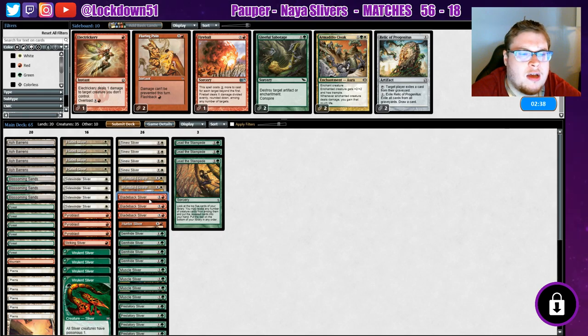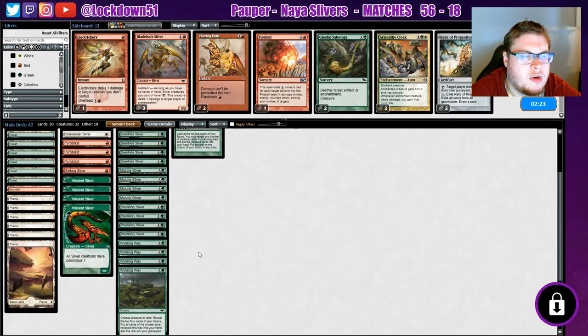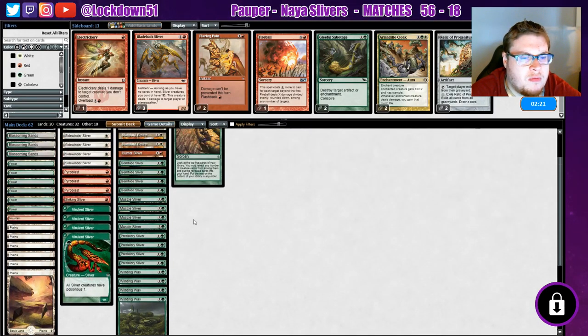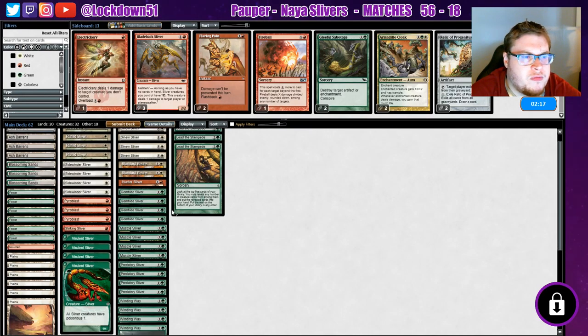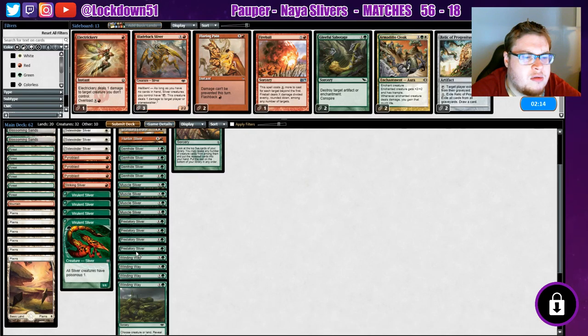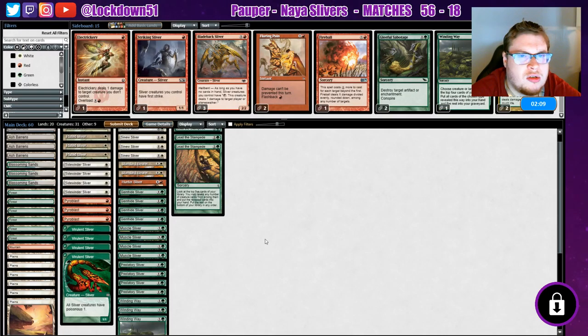I kind of want to take out all the Bladebacks and leave in the Hunter. We'll leave in the Hunter — I think that might be nice. Get rid of their Fiendkin or a Delver if we need to, just another form of removal. Take out one Winding Way, and Striking isn't extremely relevant — sure, we'll do that.